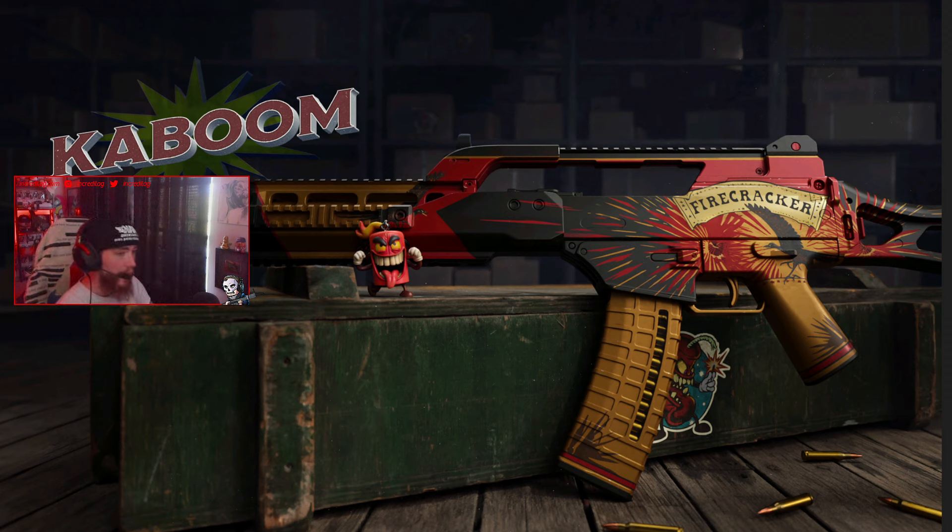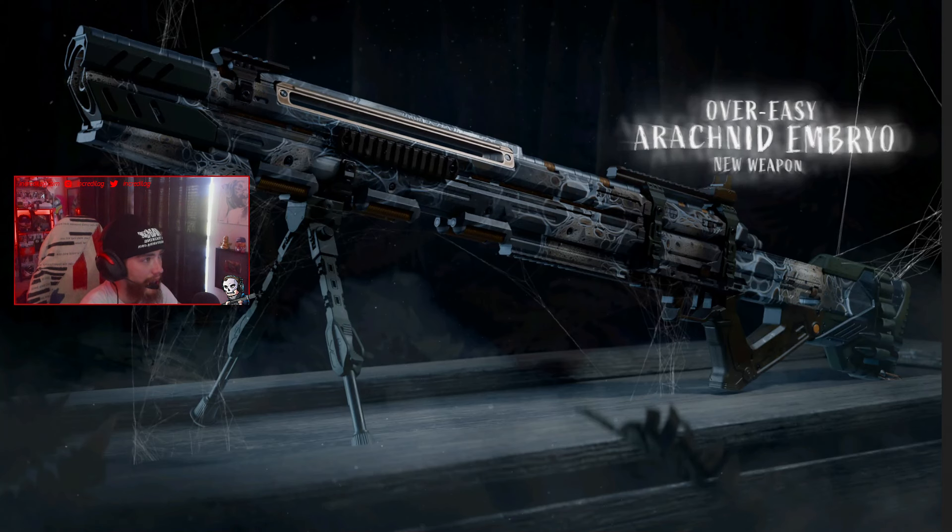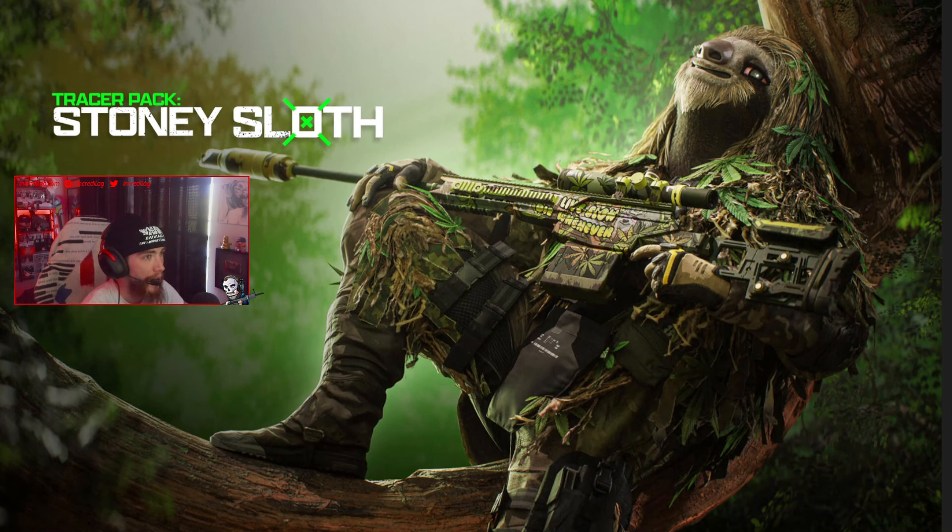Starting with the Kaboom bundle — it looks like a pretty basic Holger blueprint plus a little TNT guy weapon charm. The Over Easy Arachnid Embryo new weapon bundle is a basic Mors blueprint with a spider theme — it kind of sounds like it could be a spider mastercraft or something like that.